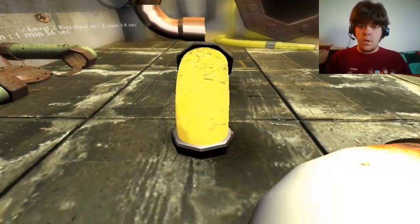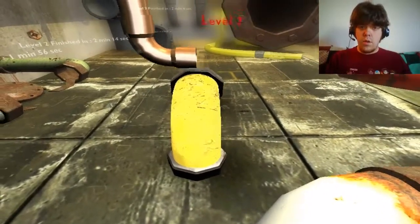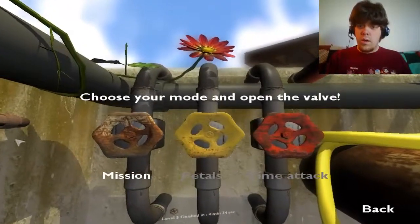Jump up. There we go. So we're going to double jump. Gotta go up here. Come on, level 7. And let's go. Let's do the mission.